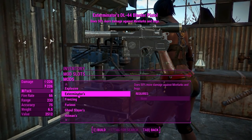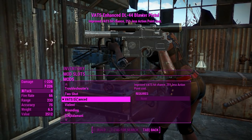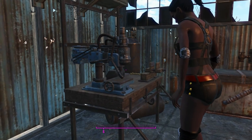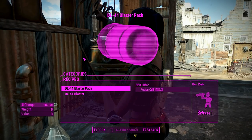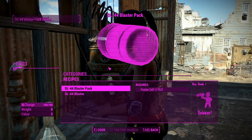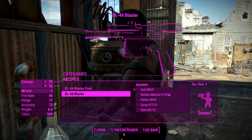When I spawned this thing in with console commands it gave me the VATS-enhanced legendary effect, which I'm going to leave on. I'll show you how to get the ammo for this thing. In your chemistry station you'll find DL-44, and there you'll be able to create the ammo, which costs 3 fusion cells but gives you 100 shots — kind of overpowered — and it requires Science rank 1. You can also create your own DL-44 Blast Pistol there.